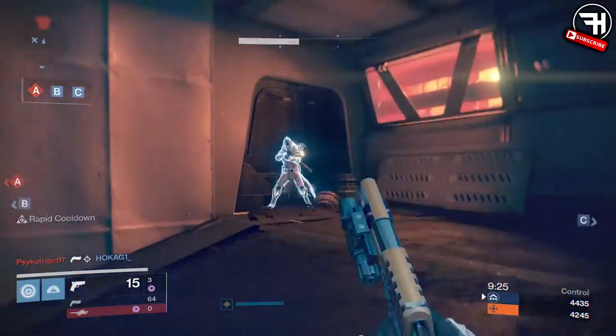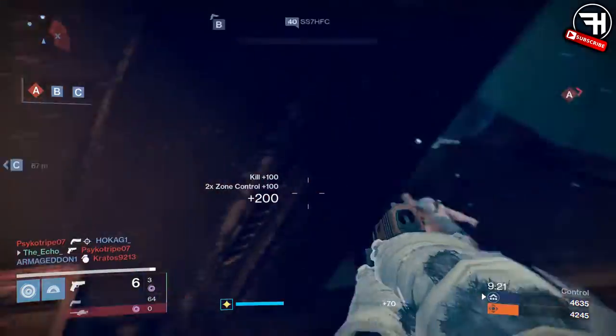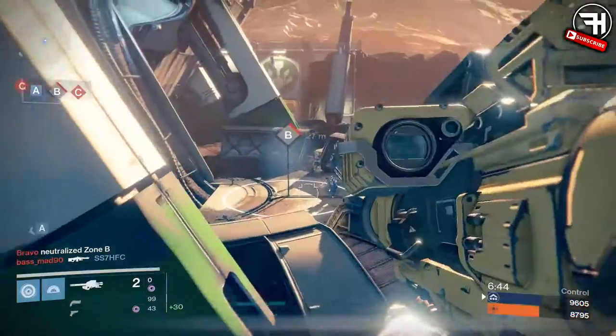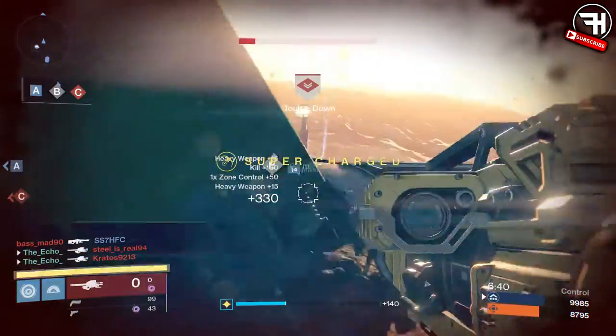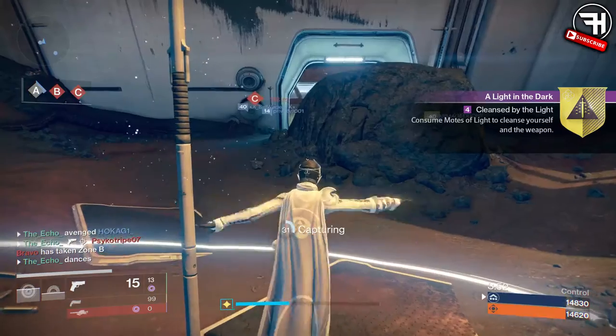I eventually decided to change up my loadout and run in with a void sidearm. What I didn't realize — because I don't use sidearms — is that you can load in with ammo. That made me struggle for the whole first part. It took me an hour to do 10% of the void kills, which is also 125. The other 90% was done in three games with the void sidearm because you always have ammo.